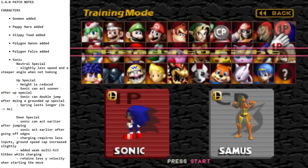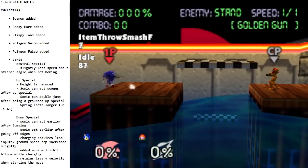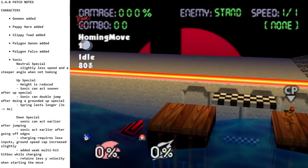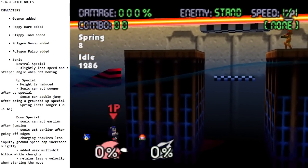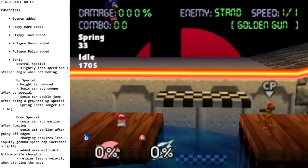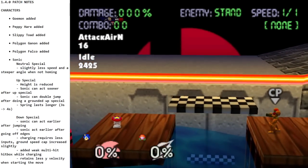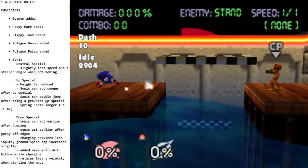There are some changes to Sonic — mostly nerfs to recovery. His neutral special has a steeper angle when not homing and doesn't go quite as fast, so using it while recovering you can't use it as much. Another big change is reduced height on his up-B — he does not go as high anymore. But it's not all bad: you can act sooner out of the up-B — as soon as you reach the apex of the jump you can hit a button. So you lost distance but you can act sooner.